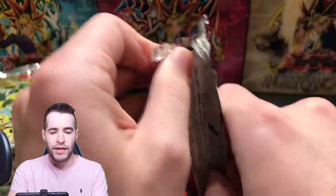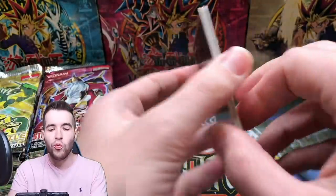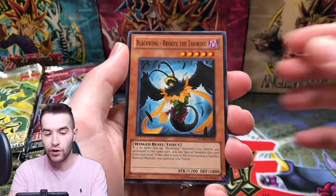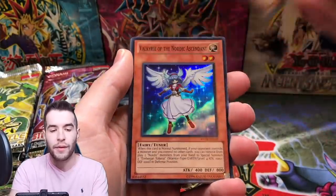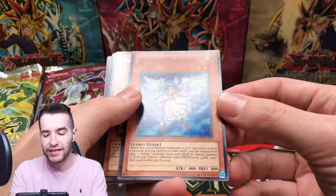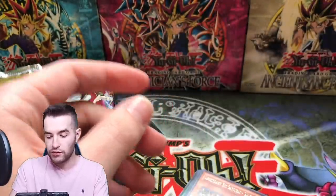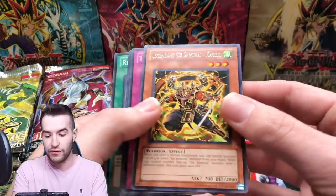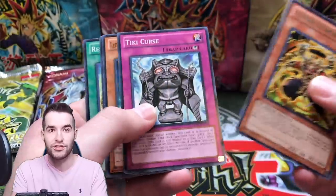Can we pull some crazy ghost rares? That's the question. We pulled one ghost rare before — it wasn't crazy, but we'll take an Odin. Here we go, Tyrants Tirade. We got Shin Squire, maybe even an ultimate rare — ultimate rare cover card would be nice. We get a Valkyrie of Nordic Ascendant. From the last video we pulled a 13 super rare out of Ancient Prophecy and had no idea, so that was really cool. Oh, that guy's got four arms — that's General Grievous of the Six Samurai, that's crazy.